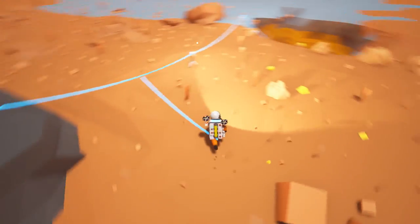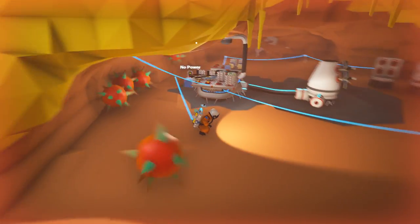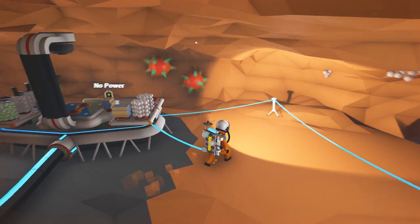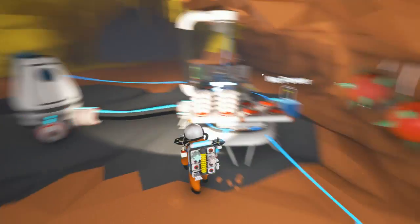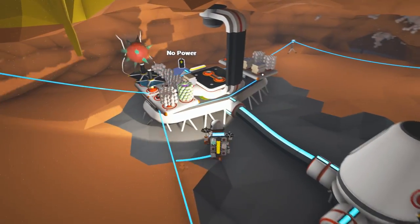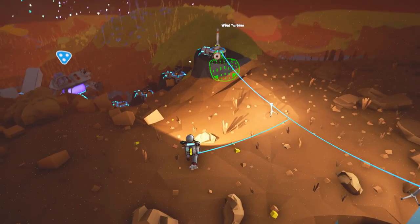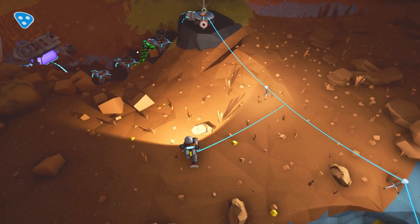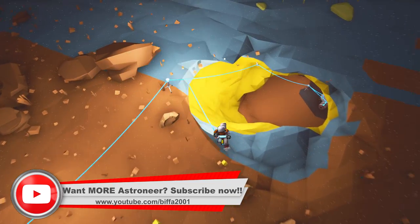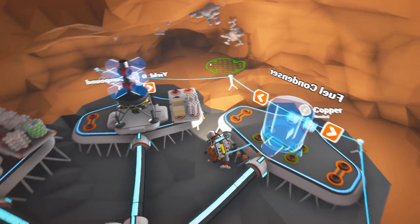We could actually put a few batteries out here because we are going to be making so much power with that wind. There's so many of these things — good grief. If I walk into those I'll be done for. We're just waiting for the power to build up on here. That's given us some power for when we're out here connected to our tethers. I've just moved my solar panels up there just to help with that, but at the minute we're not storing any of the power.